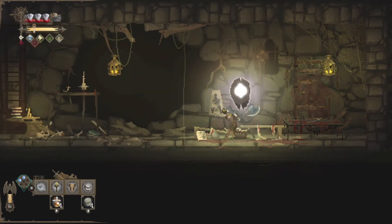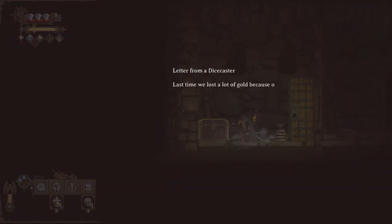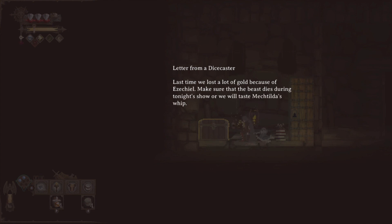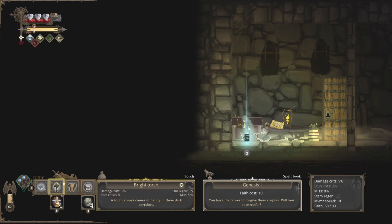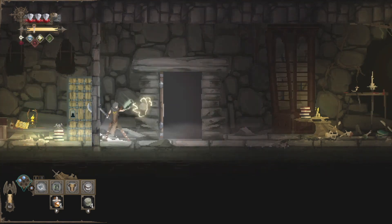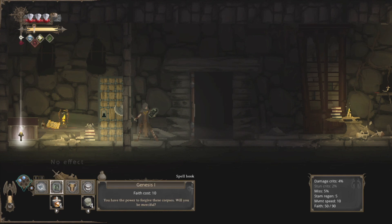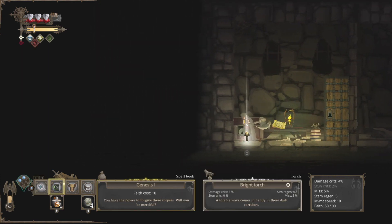We do have a button, and if you didn't see it, there was a door here all the way to the left. We have a note — letter from a die caster: 'Last time we lost a lot of gold because of Ezekiel. Make sure that the beast dies during tonight's show where we will taste Mechtilda's whip.' I don't know who they are, but it sounds all right. Here we go — so this is a spell book. We can actually use faith; it takes a faith cost of 10 to cast spells. Let's go ahead and pick that up — it will replace our torch. The spell is called Genesis 1: 'You have the power to forgive these corpses. Will you be merciful?' I love the torch — I'm going to keep it.